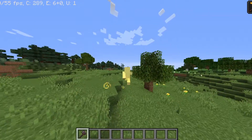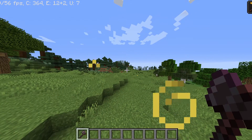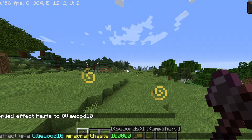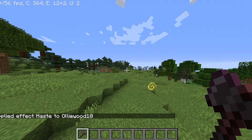So if you just spam click right now, it will do barely any damage. You'd have to wait for the indicator — and that's kind of annoying. So you can use this command and add just how long you want it. And if you don't want to see the particles, you can add true at the end.